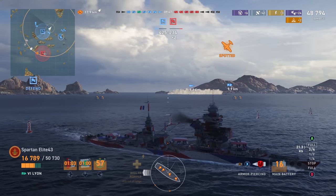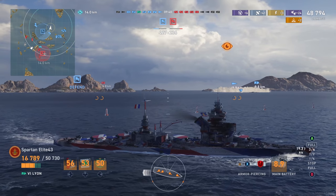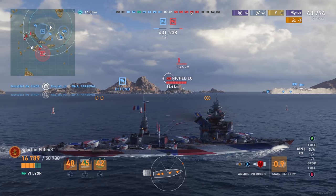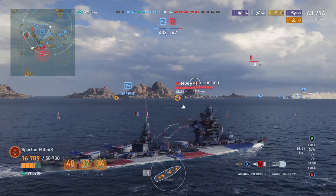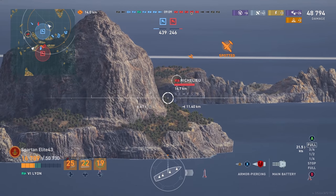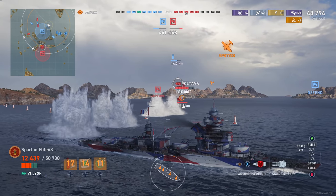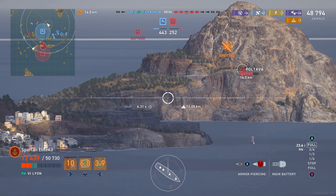We've got a Jervis and a cruiser, and that cruiser really needs to kite — you should not be taking on a battleship inside 10 kilometers in a cruiser. The Richelieu also has a Mogami as backup, but the Mogami doesn't have the range to shoot me, so I fully intend to engage the Richelieu. I want to draw him out, delay them, and pull them away from the base while doing as much damage as possible. These guys actually take shots over the island — caught me off guard.